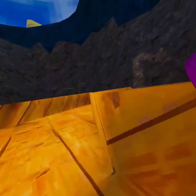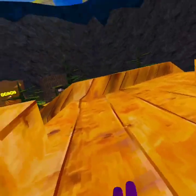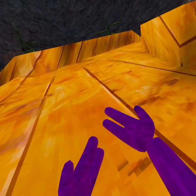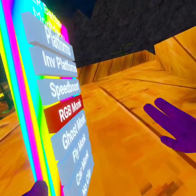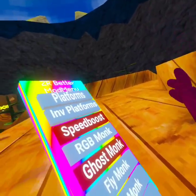The next mod is RGB Monkey. Yeah, it's pretty cool, I must say. The only colors that flash are blue, red, and green. Let's see if I can get it to stop on my main color.